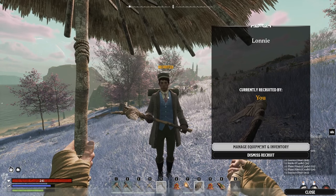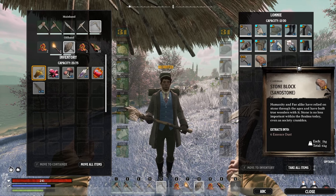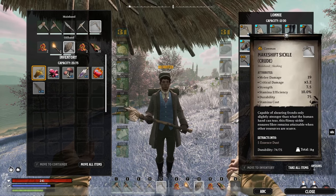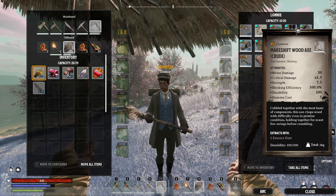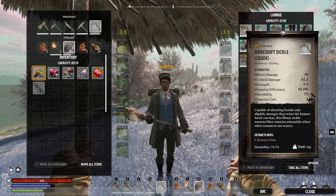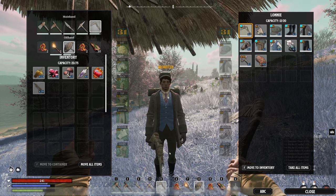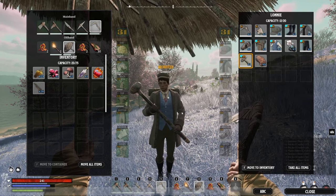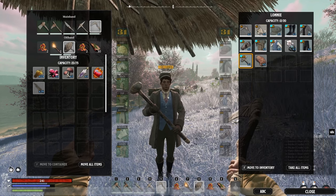If you press E with your follower and click manage equipment and inventory, you will see the gear they have equipped - you can upgrade this as you progress. You can also see the materials they've collected: stone blocks, shimmering ore, and what tools and weapons they have. Simply putting items in their inventory isn't enough - you actually need to equip them. You can see by the little blue dot in the top left what is currently equipped. If you want them to gather different resources or stop chopping trees, right-click a different tool and click equip. You can also equip a weapon so they focus on fighting instead of gathering mid-combat.